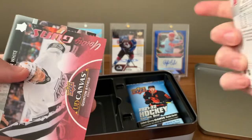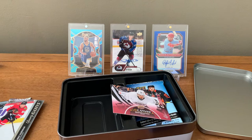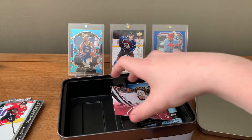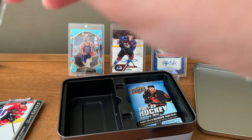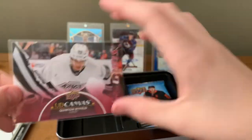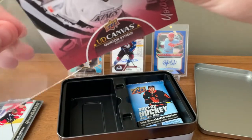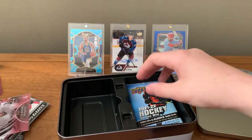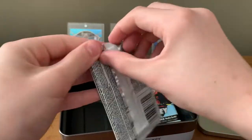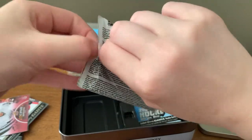Oh my god — canvas! Series One is sick! Quentin Byfield Young Guns pink canvas — oh my god, that is a massive hit! Byfield's Young Gun is not in Series One; this is his only card in the set. His Young Guns are in Series Two, which is going to be a loaded set. What a hit — I hope that's not going to be our only Young Guns, but I'm fine with it.